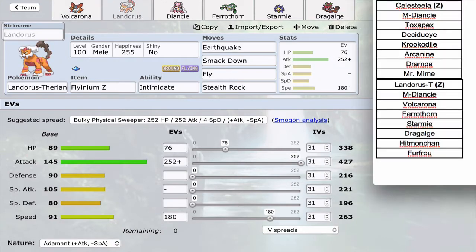Next is Lando T — Flyinium Z again with the same exact EV spread and set: Earthquake, Smackdown, Fly, and Stealth Rock. Smackdown plus Earthquake lets me threaten Celesteela somewhat. Once I Smackdown Celesteela, he doesn't have a Ground immunity, so I can Earthquake and guarantee damage on something. If it's Decidueye I can predict and go for Z-Fly. It's nice if I can catch Celesteela with Smackdown and fire up an Adamant Earthquake from Lando T. It's also a Stealth Rocker that beats his Defogger.